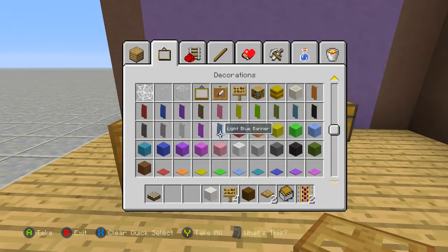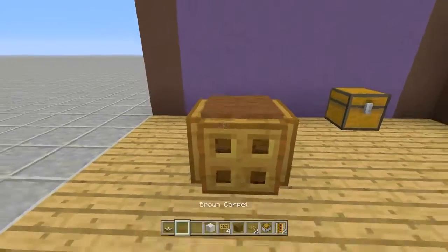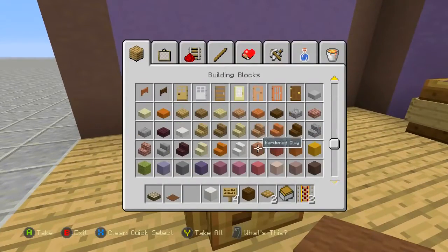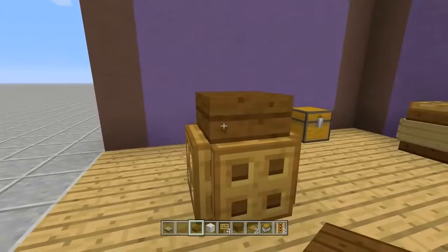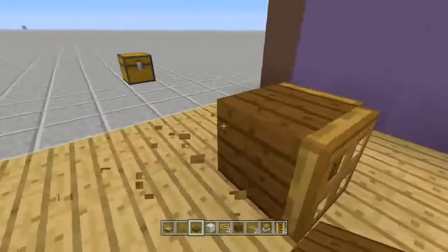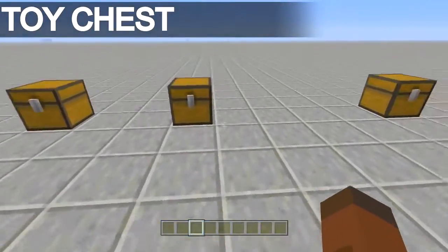There you go, we have a new barrel. Let's try brown carpet on top — that doesn't look too good. How about a slab? I'm a little afraid to use a slab because it might make it look too big. Actually, that's not that bad. So there you go, that is the working barrel and you can dress it up however you like.